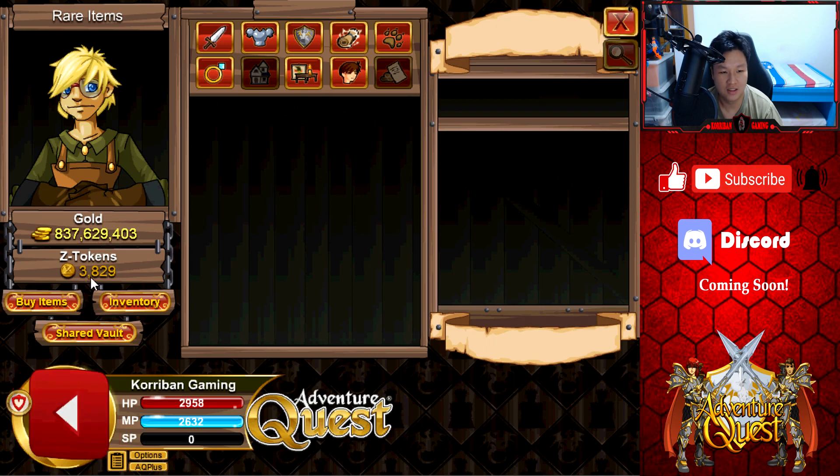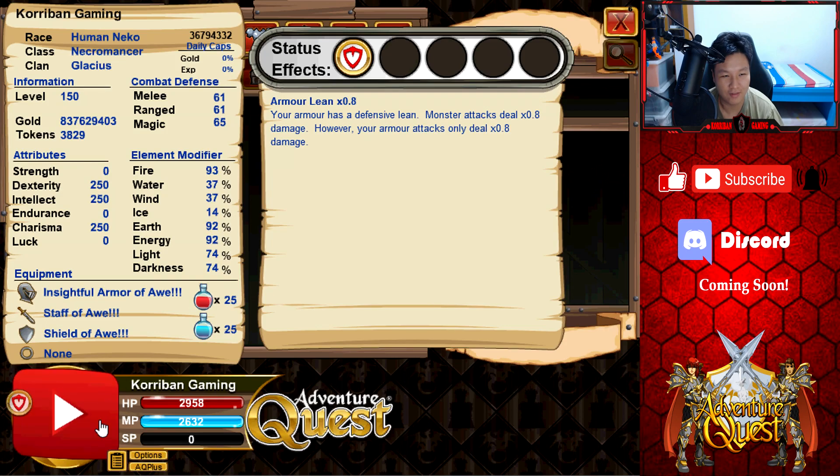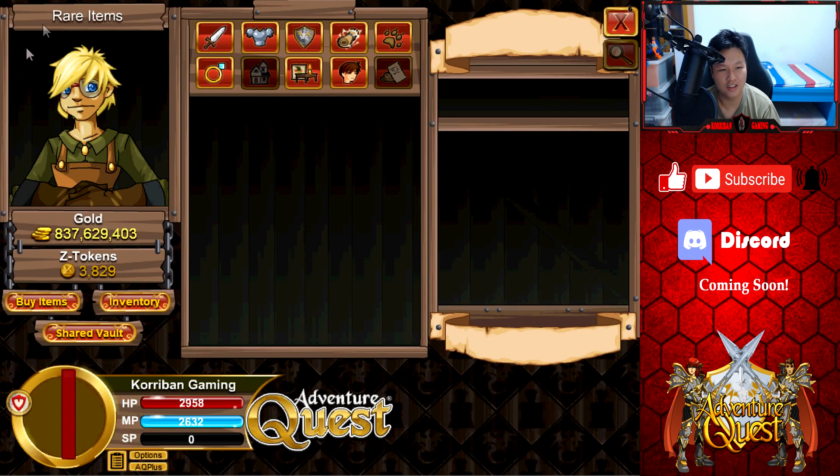They added commas for the gold and the Z-token amount — very good. It makes it so much easier to read the amount you have right now, rather than having to count the number of digits one by one — that makes it such a chore. I really like this change, I wish they could have implemented this so much earlier. It probably takes like five minutes of coding — I have no idea why they didn't implement this earlier. Unfortunately it's still the same when I hover over my character, so I kind of hope they'll add commas there as well.